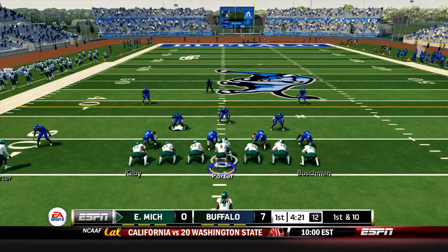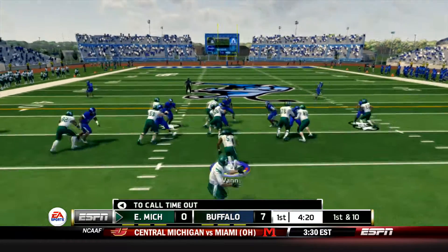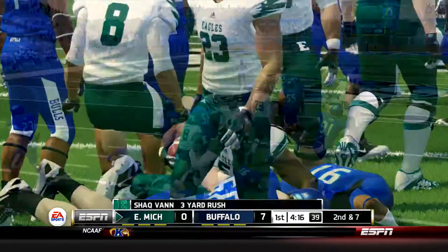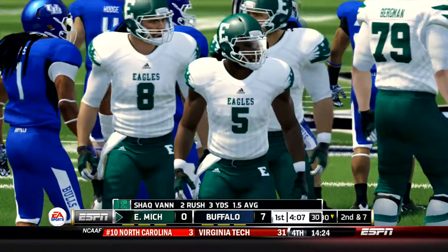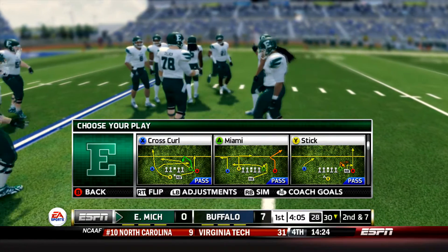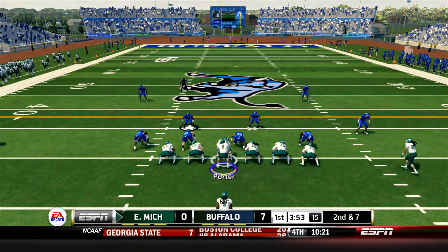Now in the game at quarterback, relieving the injured Brogan Roback, is Todd Porter, the senior quarterback. We saw him last game at Ball State come in after Roback left with an injury. He completed 5 of 8 passes for 66 yards and an interception. Now down 7, they're going to need a lot more from him in this game. On the first play they go up the middle for a gain of 3 with Shaq Van. Not an ideal start for the Eagles.